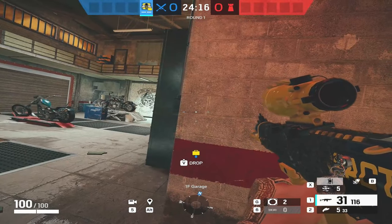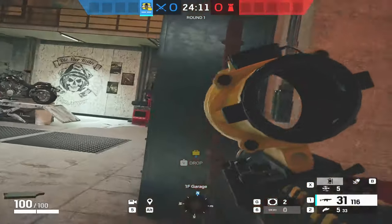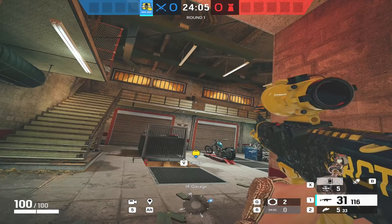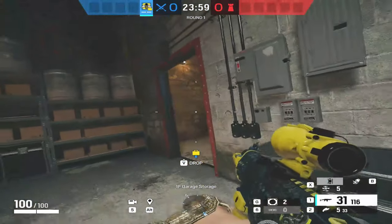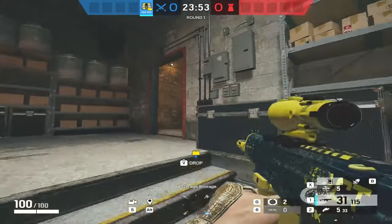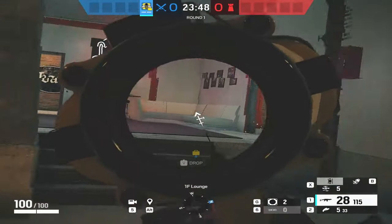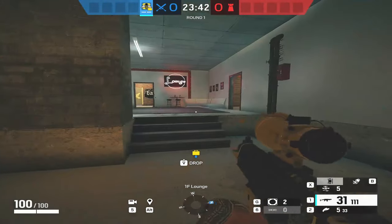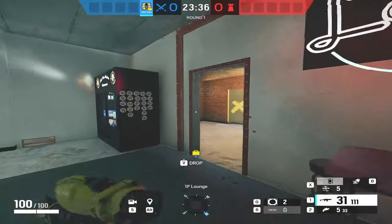Once you kill the guy on rafters and come in, your game sense tells you where the door down the steps is — you go through each angle one at a time. Let me give a better example with pying the room. Coming out of blue towards bar, there are four places you could be shot from. In Siege, people typically aren't stood in the middle of a room — they're taking cover and holding angles. So there could be someone at this door, this door, stock door, or top red.